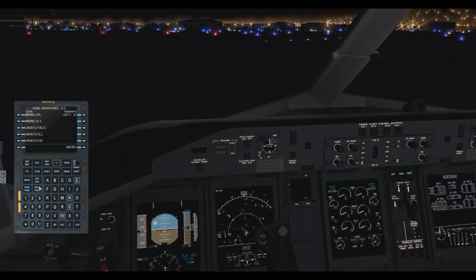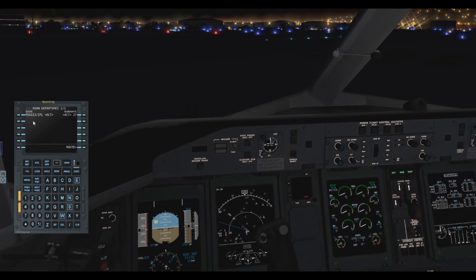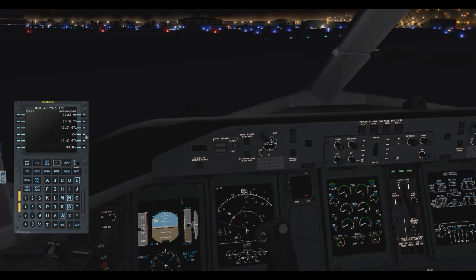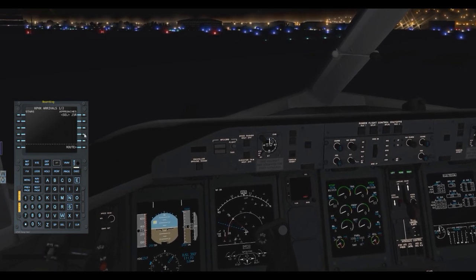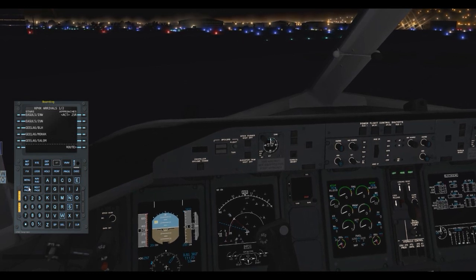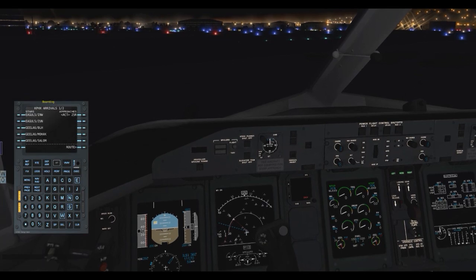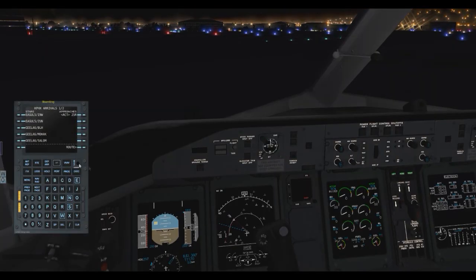Now we go to Departures and Arrivals again, go to the Phoenix tab, select arrival, and choose 25 Right. We're going with the Geela 6 — and it is on here, so that's perfect. We'll go with the BLH transition — that stands for Blythe, which is exactly the transition I was hoping for. We select that one and hit Execute.